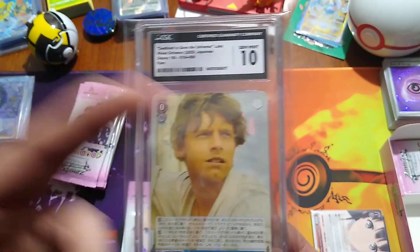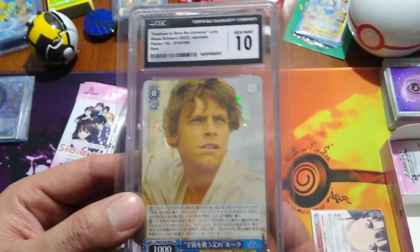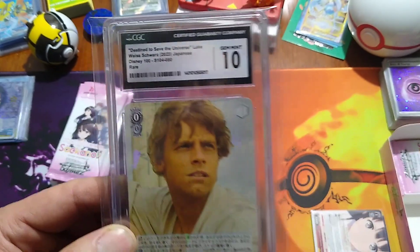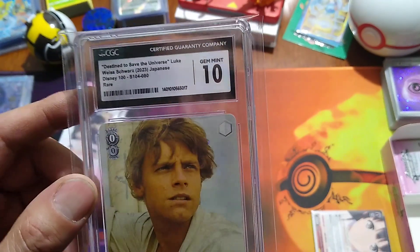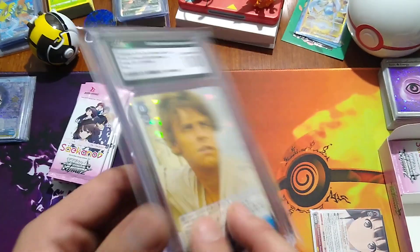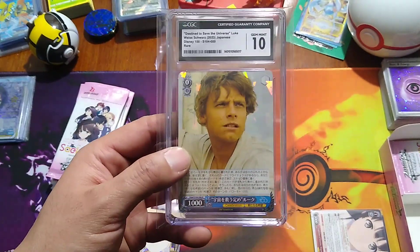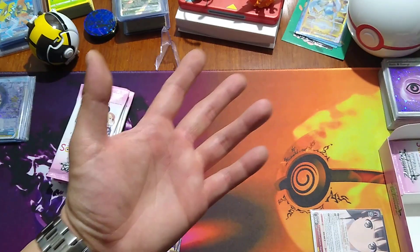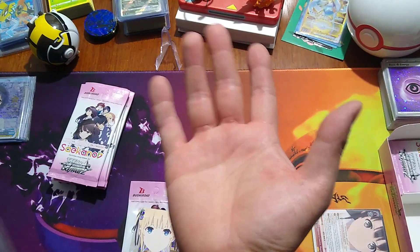This is a little introduction of what Star Wars is gonna be like, and it's going to be amazing — it came straight out of the film, kind of one of those movie moments. This is destined to save the universe: Luke, Weiss Schwarz Japanese Disney 100, rare gem mint 10. See you all next video — as always, peace out, stay safe, deuces, forever high five for those that want it.